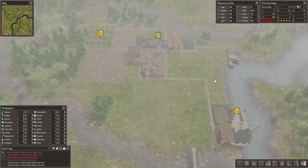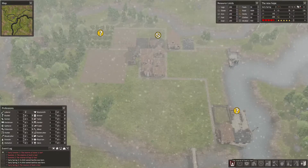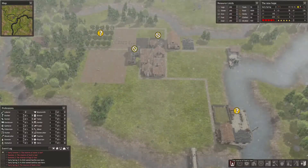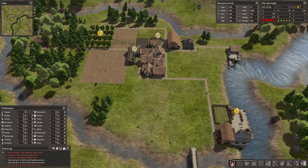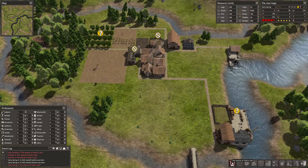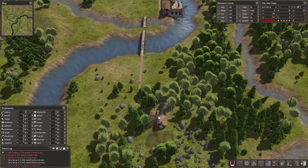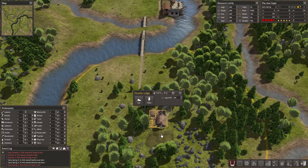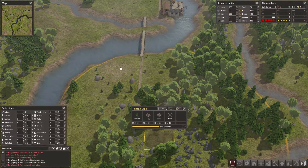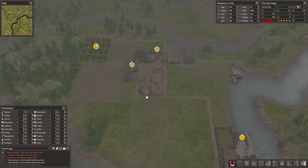I'm back in Banished. Let's see what we're gonna do in this episode. We have lowers of food, that's fine, we're gonna work on it. I want to build up this area, I think. Forester Lodge is already working, hunting cabin is on the way. Great, and the weather is amazing.